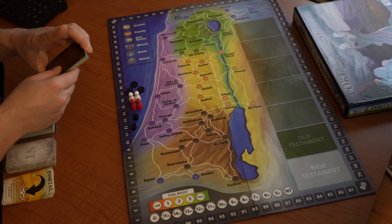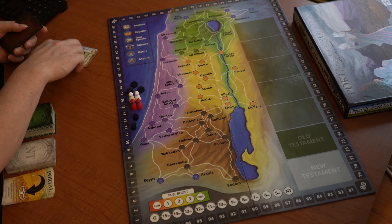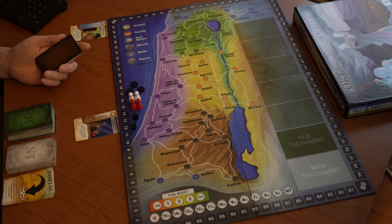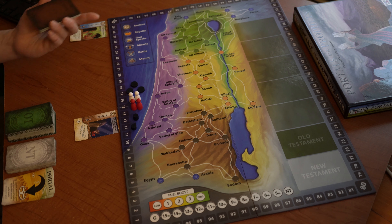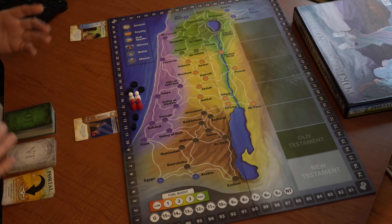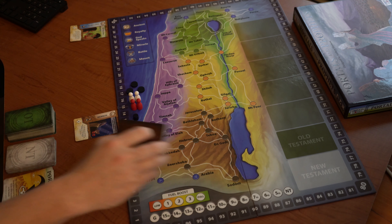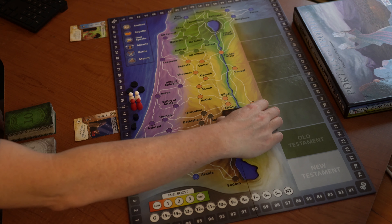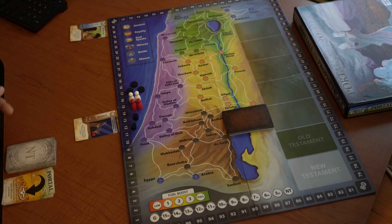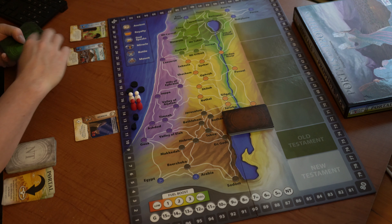Starting out with your Genesis cards — the brown ones with a G — shuffle your cards and then give each player one card. Your draw pile you can either put on the side of the board, or if you have a tight space or four players without room, you can just put it on the board. Next, we're going to get to our Old Testament cards — give five to each player.